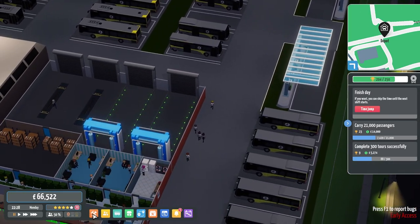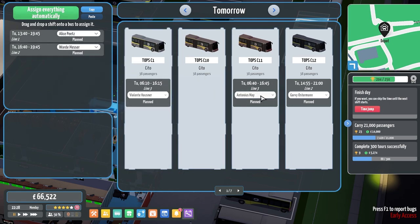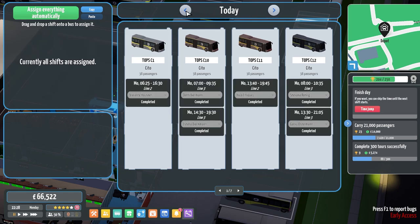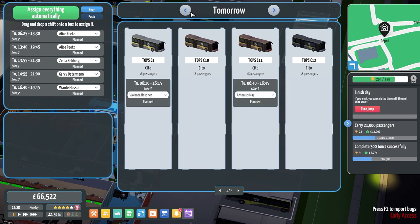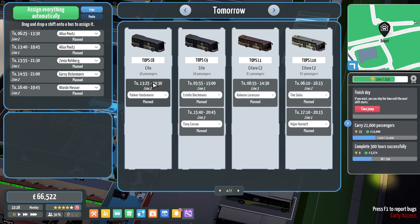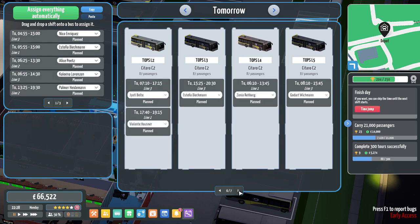I'll start showing you the shift scheduler. Tomorrow's buses — I'm clicking auto assign. If they are Line 1 or 2 they get taken off the smaller buses because the bigger buses are going on those. The Line 1 and 2s don't go on the smaller buses. I need to take Line 3 off certain buses. You're correct as Line 3, you are taken off there, you're taken off there. You're not going to be Line 3 — you can be Line 2 and Line 1. Take Line 3 off the long buses because long buses can't go around the narrow streets.